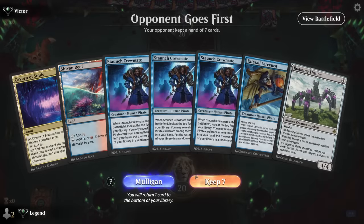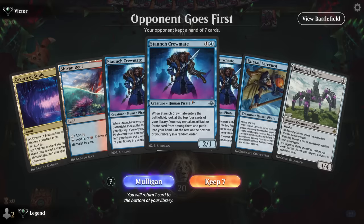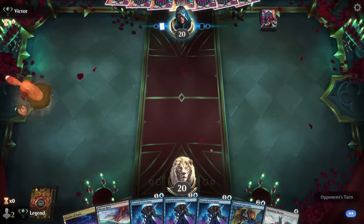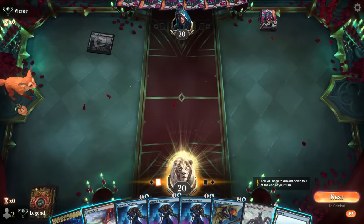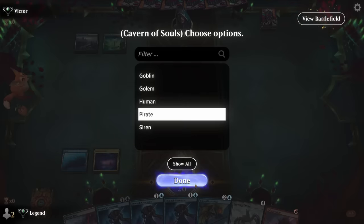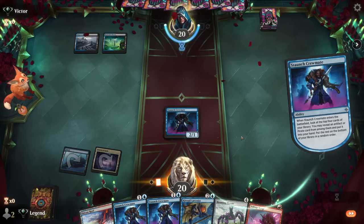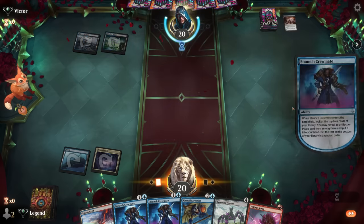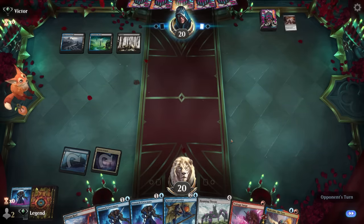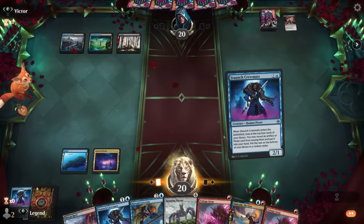Okay, we're on the draw with a very particular hand - triple Crewmates. Good against a more controlling deck, especially with Cavern of Souls. Blue-Black is probably one of the better matchups to keep a hand like this. Opponent's got a Long Goodbye - could have been a nice answer to Larcenist as well. I'll just play another Crewmate and keep a Voltage Surge.